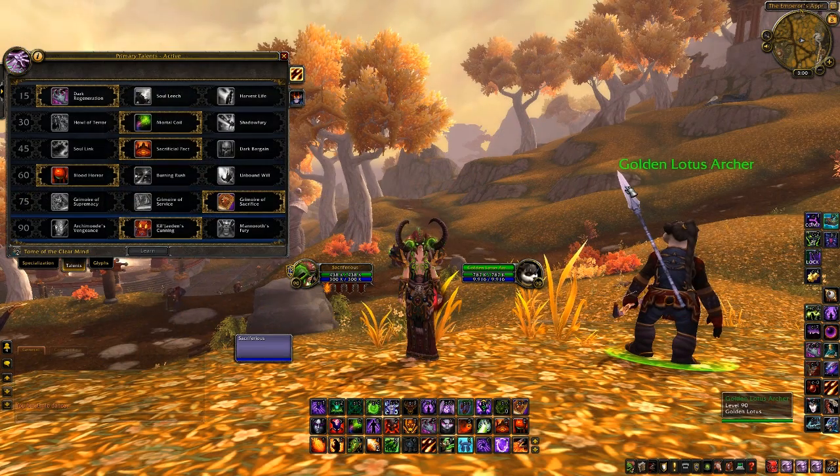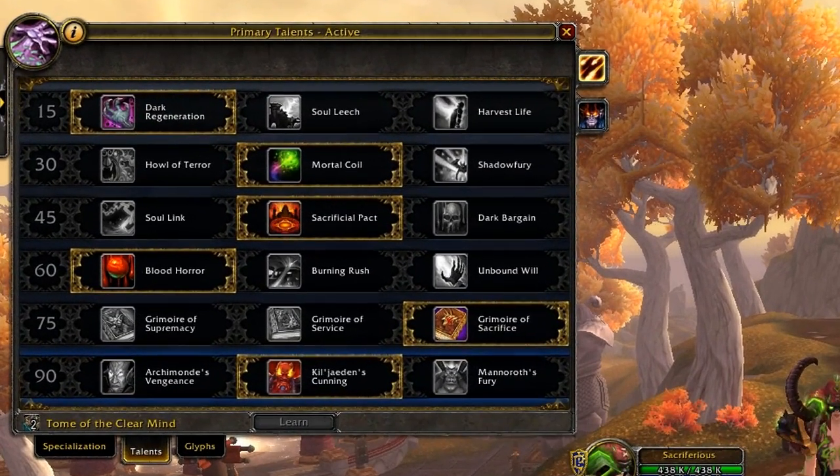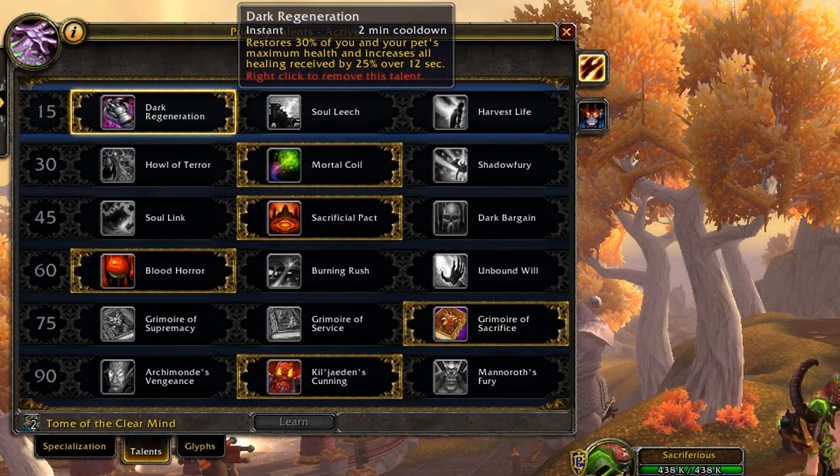For the Talent portion of this guide you're going to be running a specific set of Talents. A few of these can be switched out, but for the majority you want to stick with this specific guide. For the Level 15 Talent you're going to be running Dark Regeneration. It gives too much healing overall in such a short cooldown that it's pretty much better than both Soul Leech and Harvest Life for Destruction.